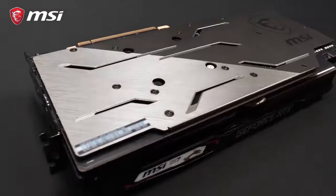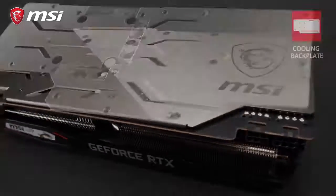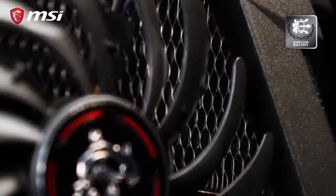The back of the card is covered by a gunmetal grey backplate with a dual brushed finish that, besides the looks, also helps to strengthen the card. Thanks to thermal pads situated between the backplate and the PCB, the backplate will actually help to cool the card.